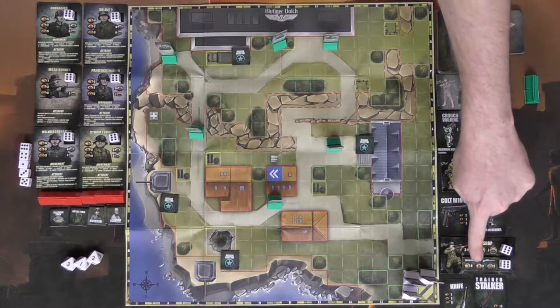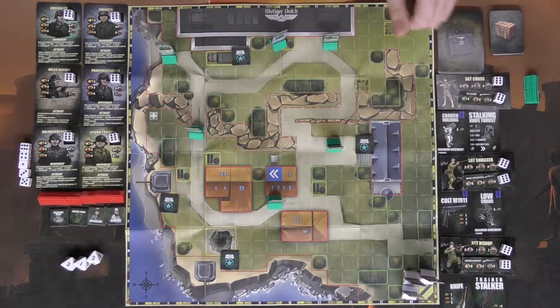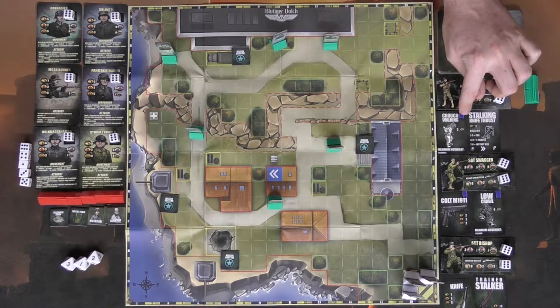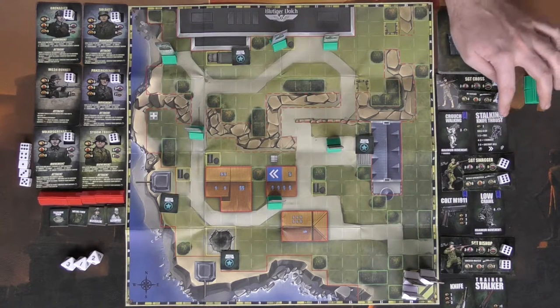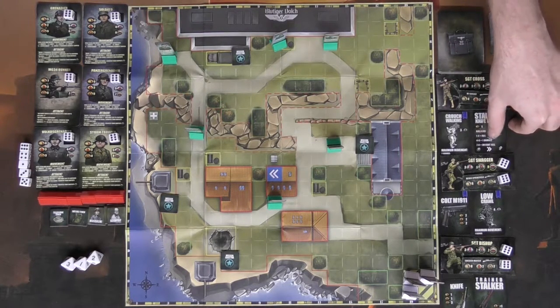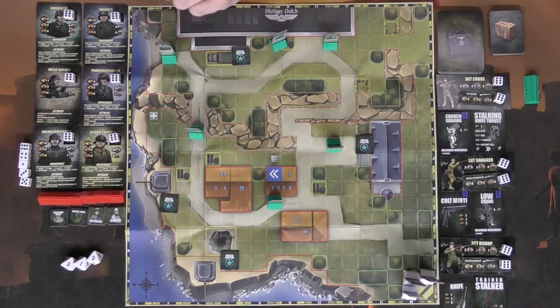The player board shows movement of three, a disguise or hidden value of seven, and a defense value of seven. Weapons have a range — for example, eight — and show how many dice you roll plus a bonus for each die. So rolling a four and a two gives six and four, each with a plus two modifier. Supply cards with a blue symbol can be used once per turn as an action. For example, crouching walk gives plus three hidden but only lets you move two squares.